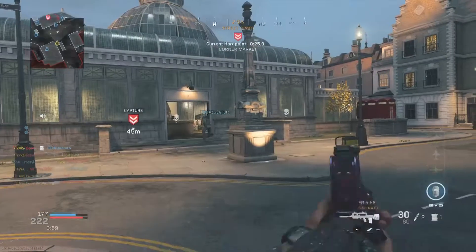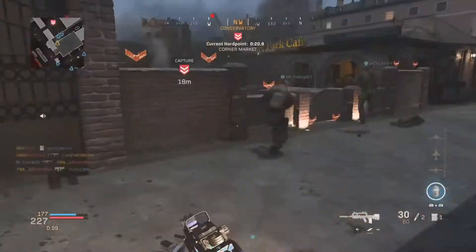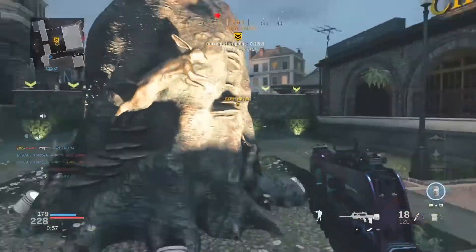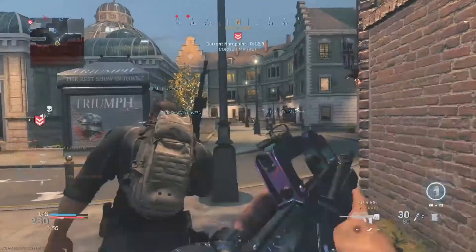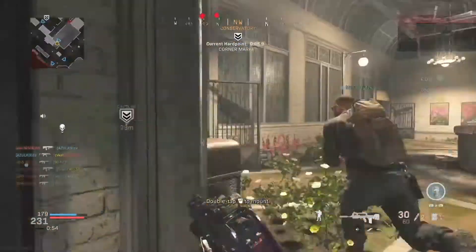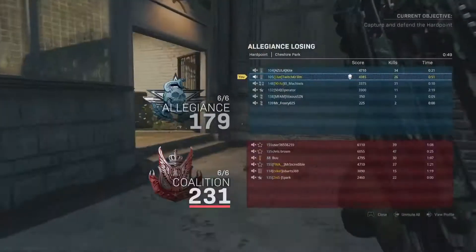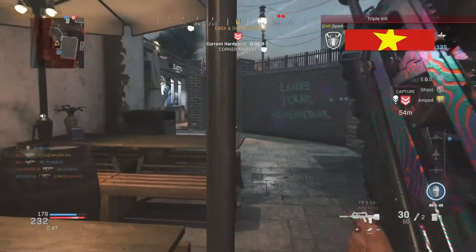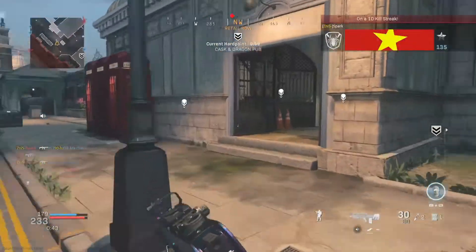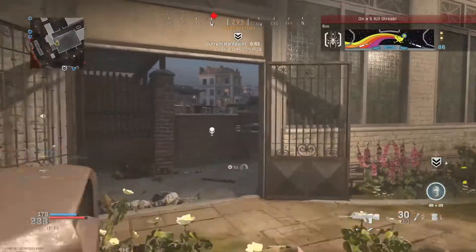I almost took care of all of that but I tried — I am just completely getting destroyed. I can't kill those dudes right there, I couldn't shoot them, I don't know what I was aiming at. I can't kill this Blue guy, Chris Brown, or the dude with the numbers in his name — I just can't kill them. I'm the only somewhat sweaty player on my team, and I haven't played this game in forever, so it's like damn.